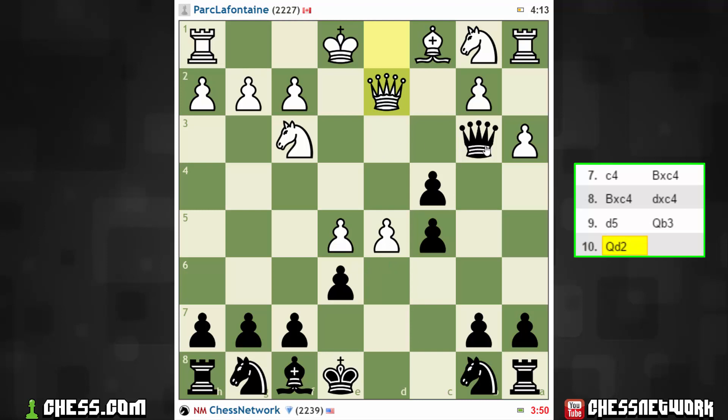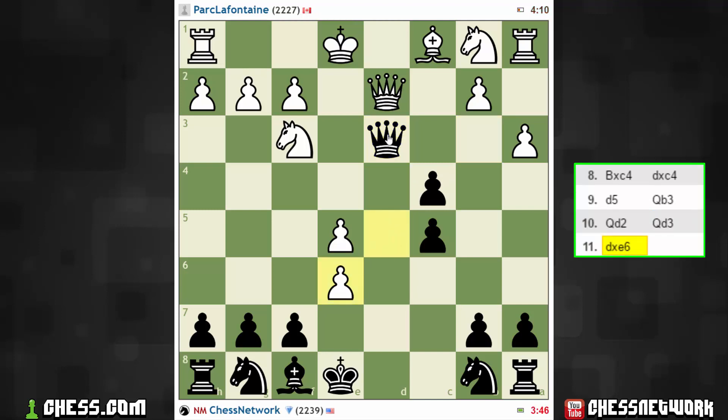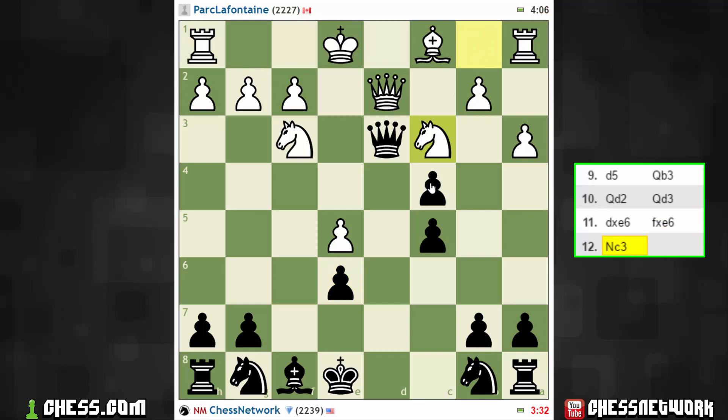What about Queen d3 here? Let's insist on a queen exchange. I think she's all the more annoying on d3 than she is on b3. So probably just an immediate recapture here. I think I could rely upon my queen's home here — she's an inconvenience. I think white has to eventually take. If I take here, I'm inviting the knight into c4.